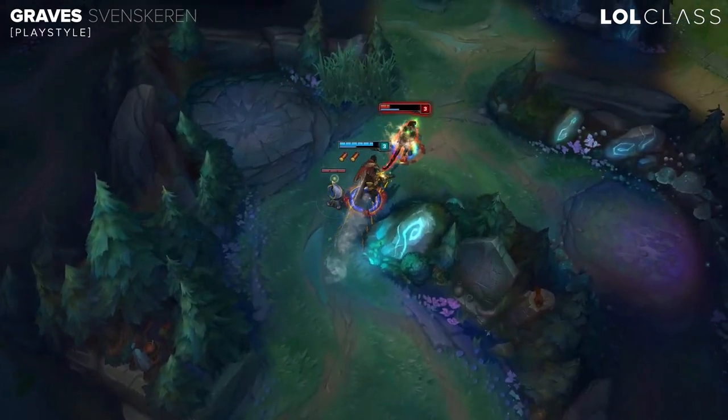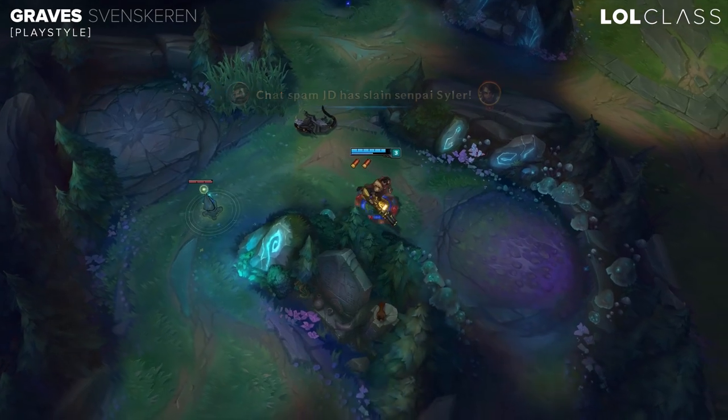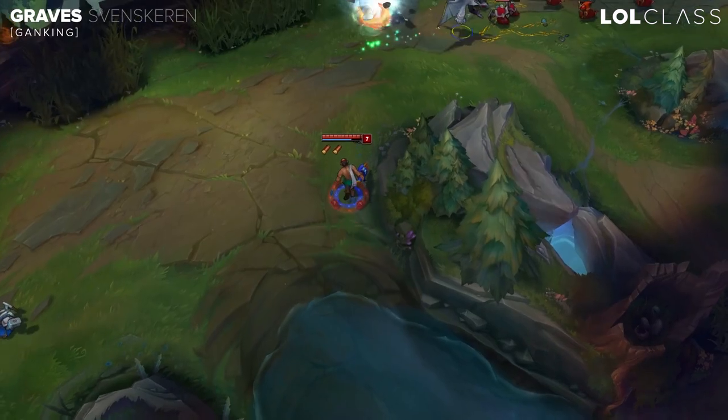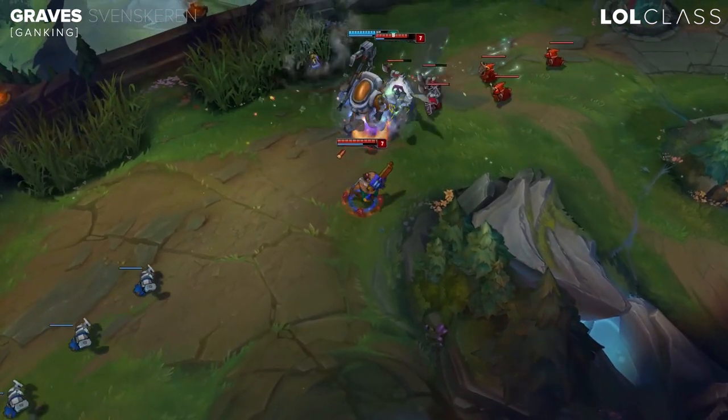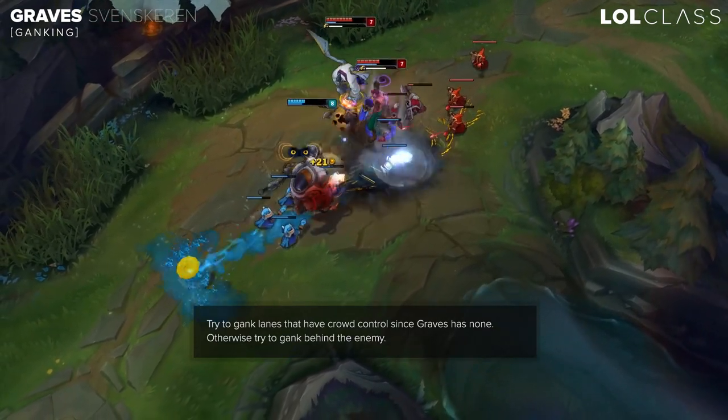It's pretty versatile in the early game because he's just so strong that the enemy kind of has to fear you. Since you have no CC, you typically want to go to the lane that has CC, where if the enemy doesn't have a dash or something like that they can't escape and you can get a free kill.